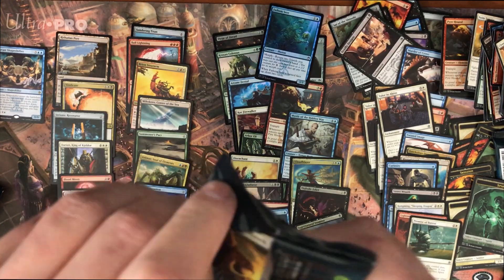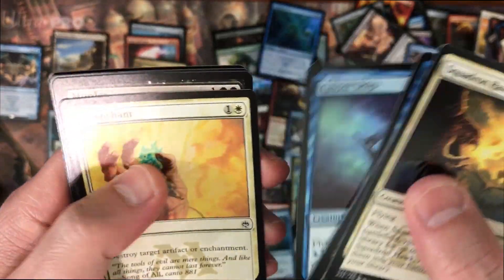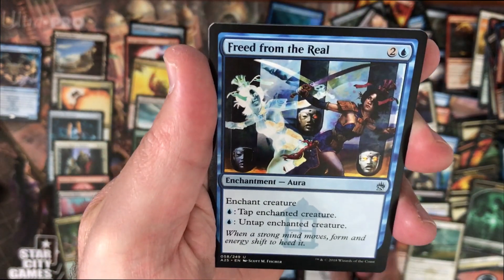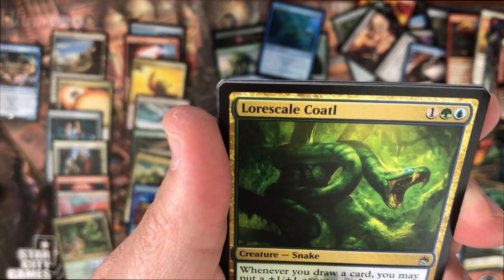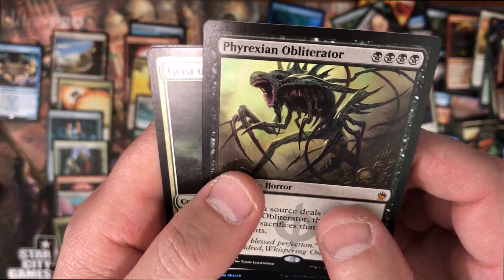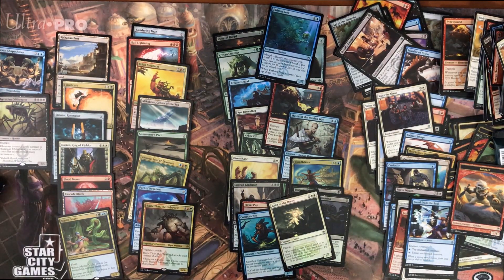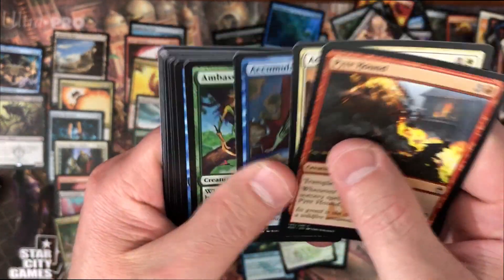Shapeshifter - I don't know. Freed from the Real, lower scale. That's another mythic - Obliterator. That's a wall again, no luck. Obliterator - how much are you? I think the Obliterator is $16, $17 right now. That's not bad. I just wish our foil would be better - we've had zero luck with the foils.